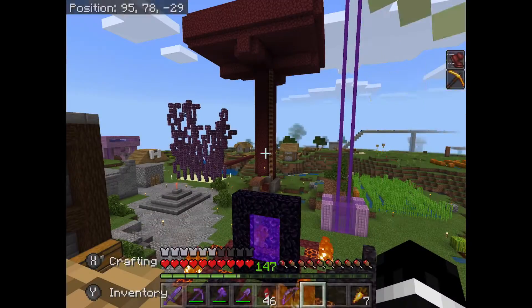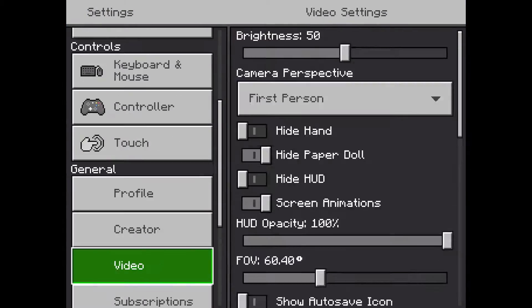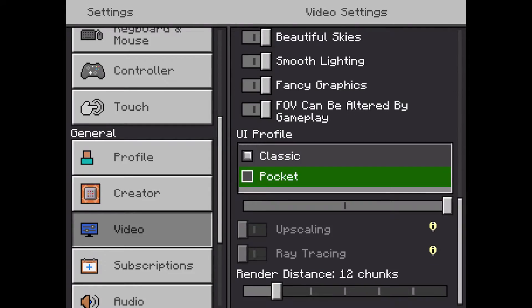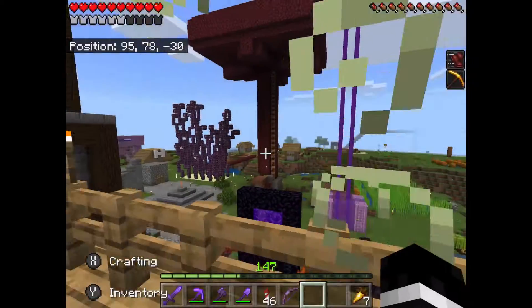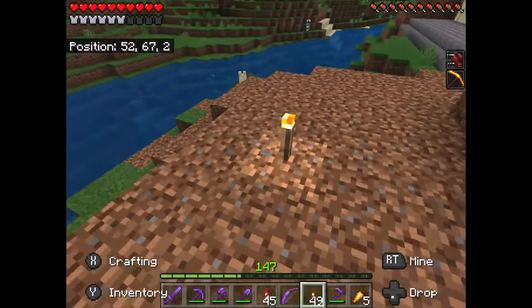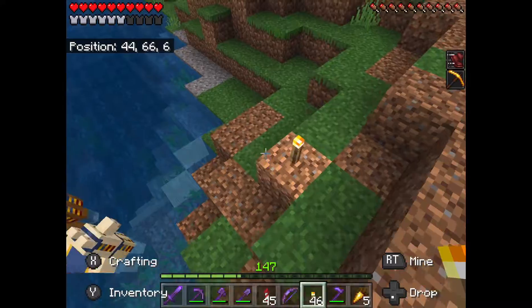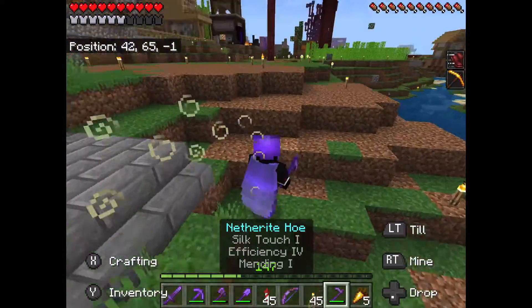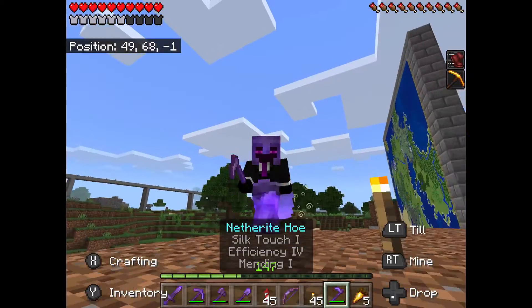Honestly, on the normal GUI can you craft stuff like that? I don't actually think you can. I've also been on a mission to fix up stuff around here, and I decided to get rid of the farm that was right here because it was just a bit of a waste of space.